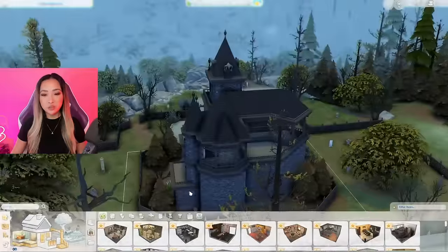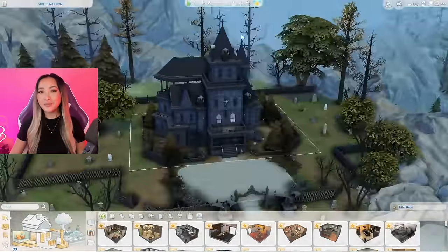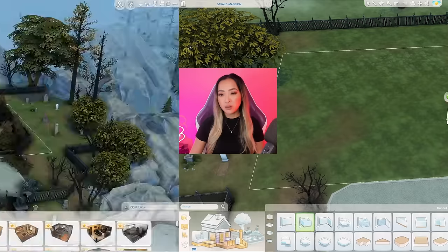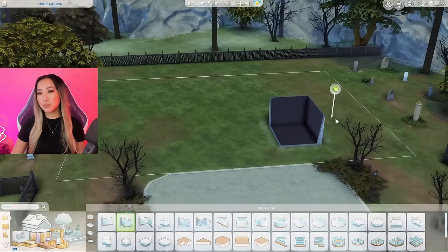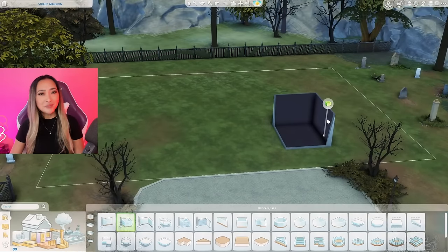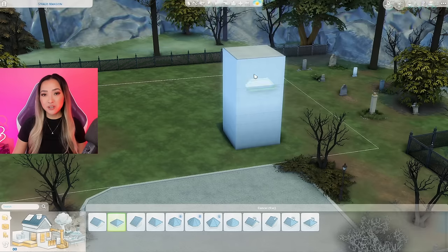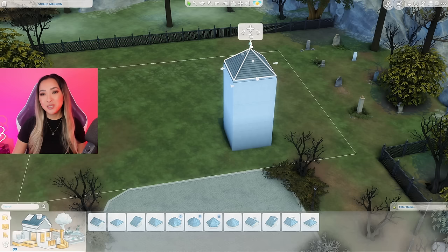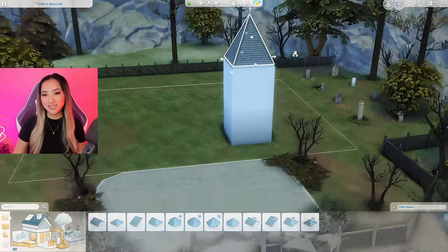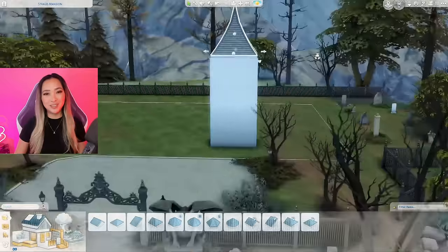Here is one final look at Vlad's family mansion before we completely and utterly destroy it. I'm a little bit nervous because the castle aesthetic really isn't something I think I'd be good at — I'm just more of a modern builder. For starters, I'll make this tall tower at the front here using a hipped roof and making the peak nice and pointy, curving it inward a tiny bit to make it look more spooky.